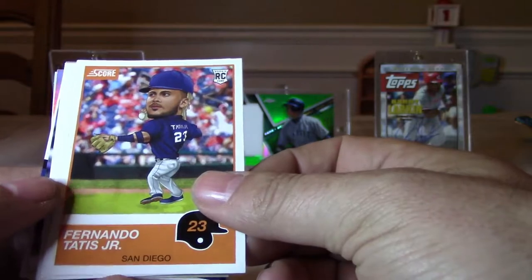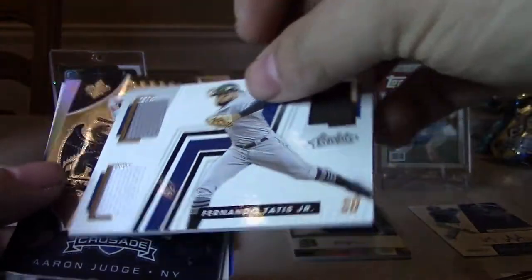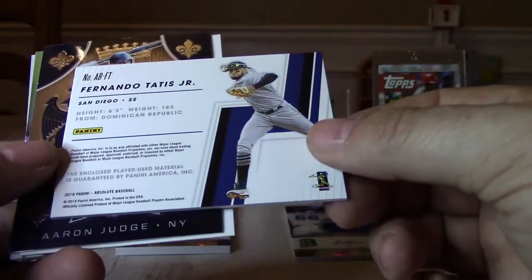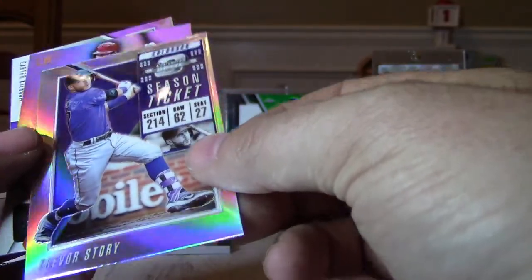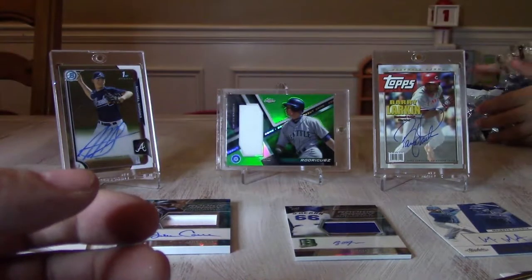Getting two rookie jersey autos out of this box is pretty nice. Last pack — should be another auto. We have Fernando Tatis Jr. rookie out of Score, a Cole Tucker rookie from Chronicles, Alberto Mondesi from Playoff, and Tatis Jr. triple jersey from Absolute — is that actually jersey? Yes, player-used material, not game-used but that's alright. Aaron Judge Crusade, Trevor Story Season Ticket parallel, Otani from Certified, and Carter Capps from Spectra. That does it for our box.